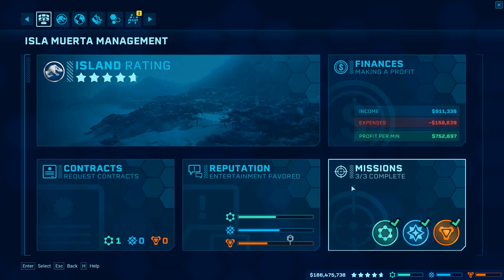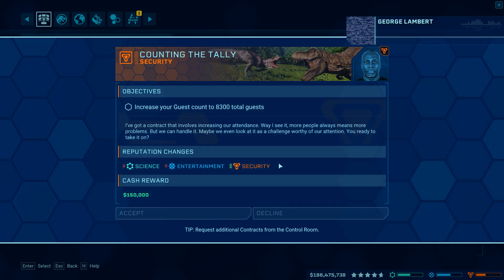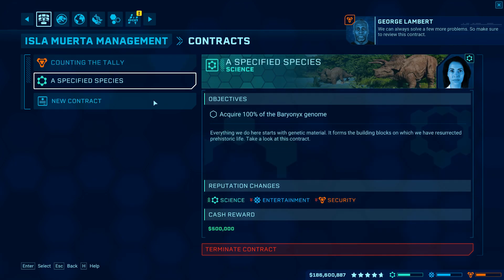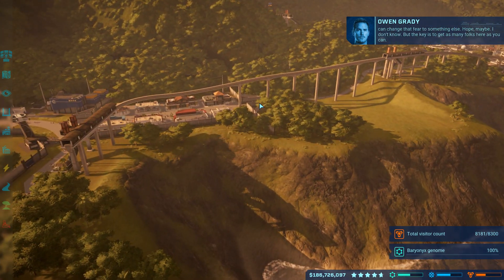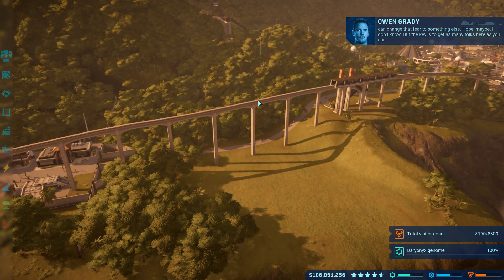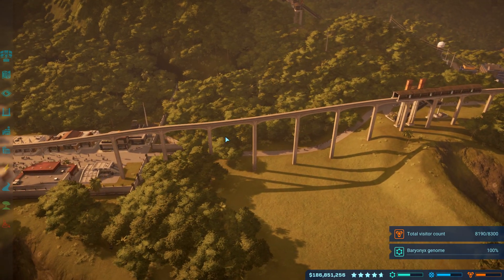I feel like it's gonna be a bad idea, but I'm probably just gonna request a security mission. We have a science quest as well: acquire 100% genome of a Baryonyx. 'Afraid of what they don't understand, but these islands and the dinosaurs that inhabit them can change that fear to something else - hope maybe.'